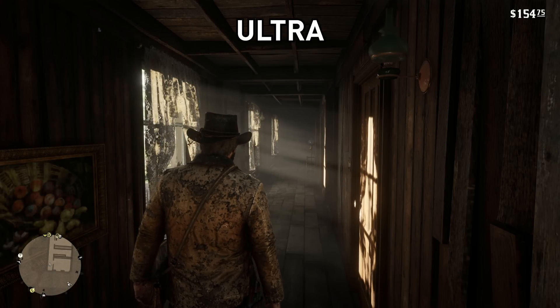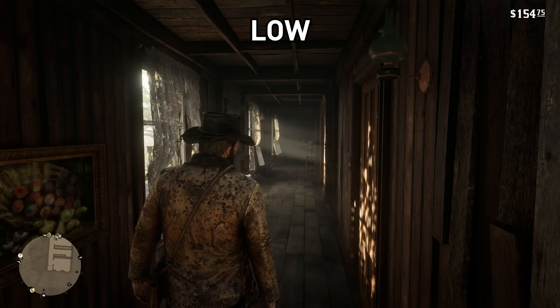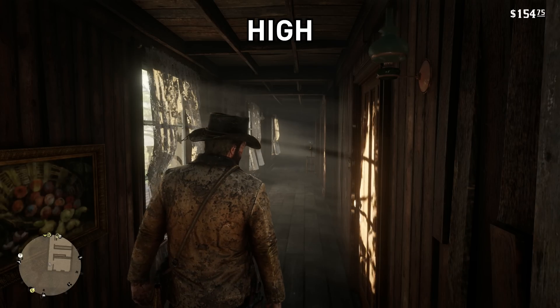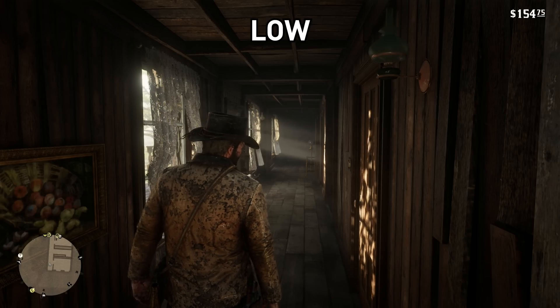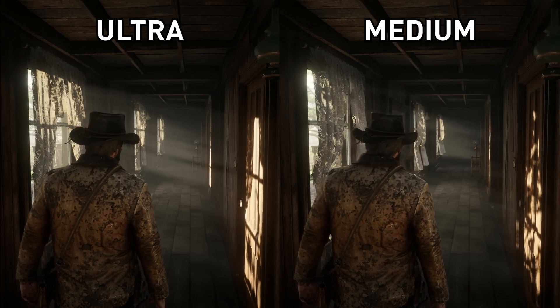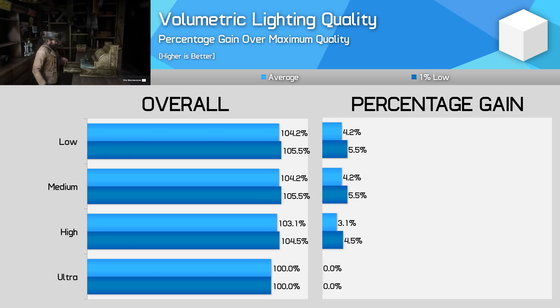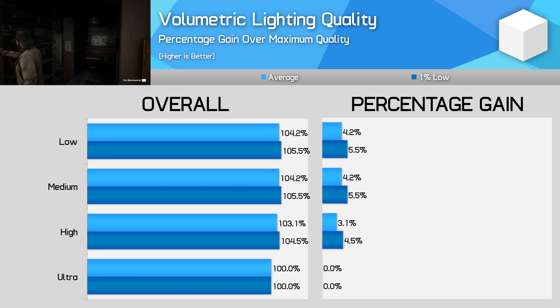For volumetric lighting quality I chose to benchmark the game in a section that provided lots of light shafts to get a good look at how this setting impacts performance and visuals. There's quite a stark difference in light shaft resolution when you switch this setting from ultra or high to medium or low. Not much of a difference between ultra and high, but as soon as you step it down to medium there is a significant drop-off in visuals. Opting for high instead allows us to retain excellent light shaft quality while gaining a 3% improvement to performance over ultra in areas with significant amounts of light shafts.